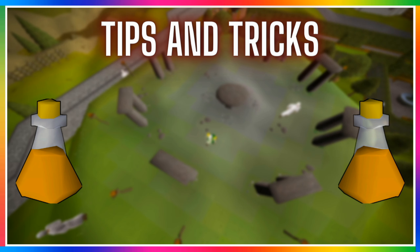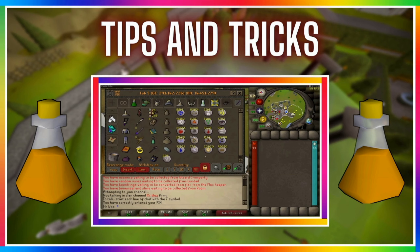There's only one tip I can give you to do this method efficiently and make the most amount of GP per hour. When you're getting the supplies out of your bank, make sure you turn on your quantity settings so it only takes out 14 snapdragons and 14 vials of water. To do this, go to the X setting in your bank, right click, and set the quantity to 14, so when you left click items out of your bank it will only withdraw 14 items at a time. This will save you a lot of time compared to doing this manually and will help with your GP per hour.